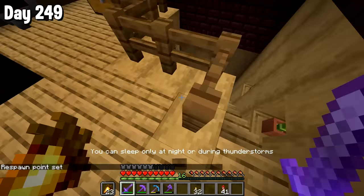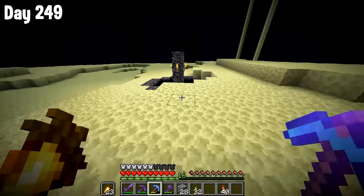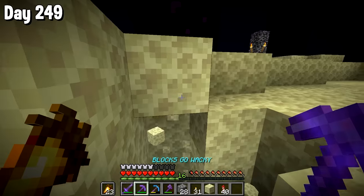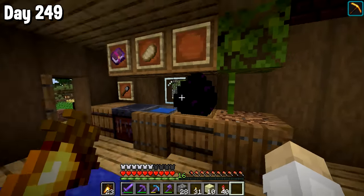I took a break and set my spawn, because that's right — we're heading back to the End. I had left the ender dragon egg behind, so I was like, yoink, my egg now. However you have to do it this way with the torch underneath it. And there we go — we have the egg. So I took it home and placed it lovely on this barrel here.